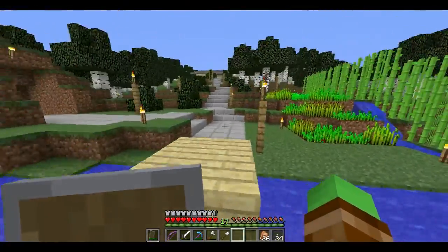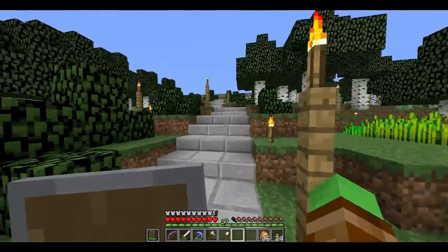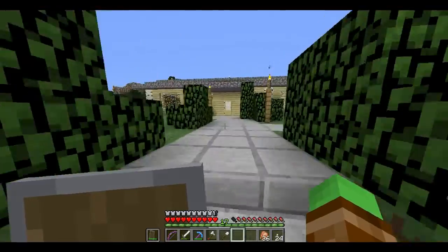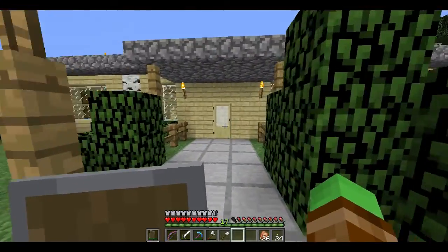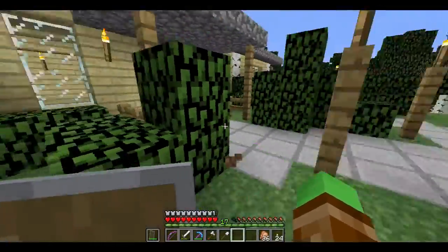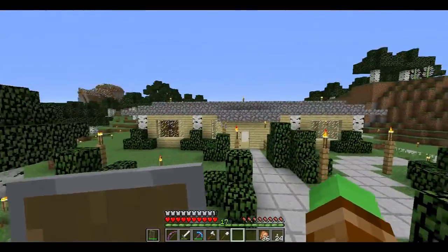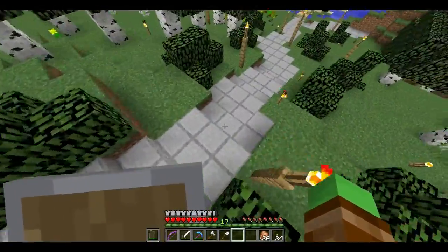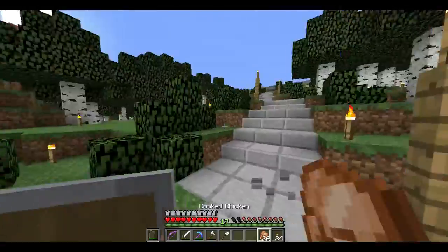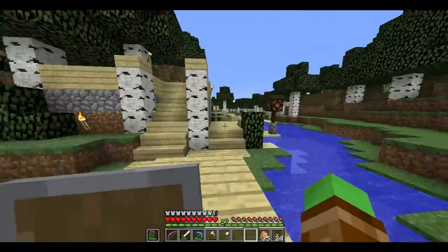That is my finished house. From the path, you've got the mines over here, a farm right there, and a large pathway just going up right to the front door. I'm really proud of this — I haven't really done a front yard to this extent. Usually I've just done a house right on the shore and made a dock. I've never really done much with a path, so I'm really proud of how this turned out.